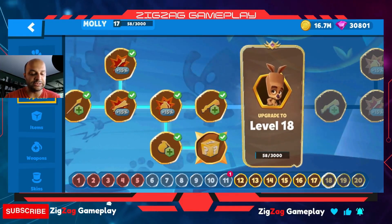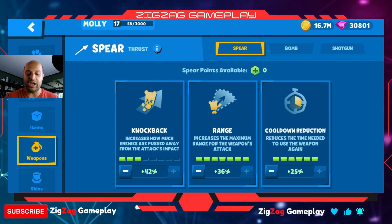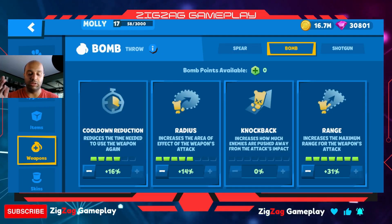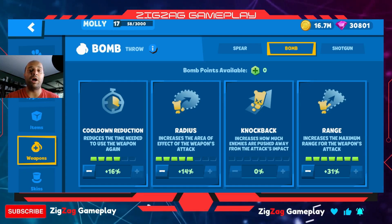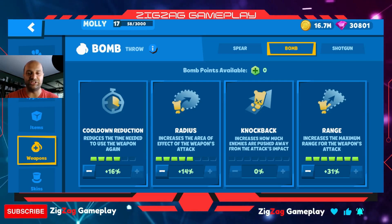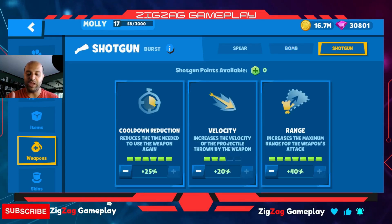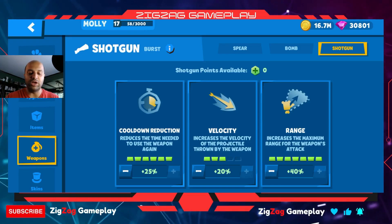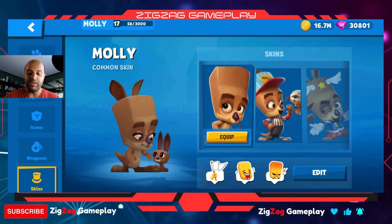We're at level 17, close to 18, but need more tokens. For weapons, she's got a dashing spear — an okay dash — and a bomb with decent range. The radius and cooldown are upgraded because bombs are one of her better weapons, though the dash is easy to miss. She also has a shotgun with range maxed out, velocity at three, and cooldown maxed.